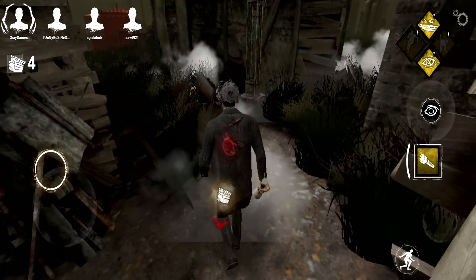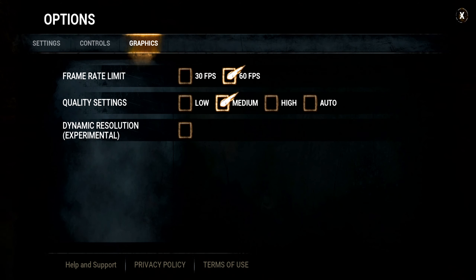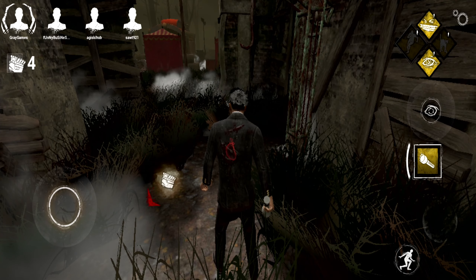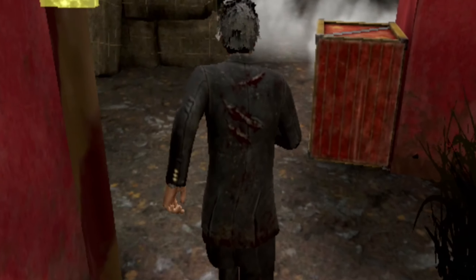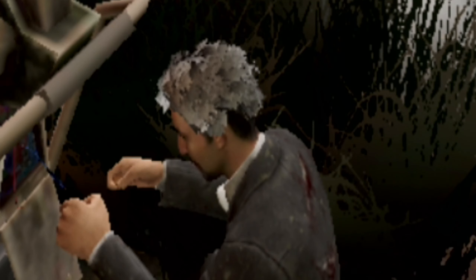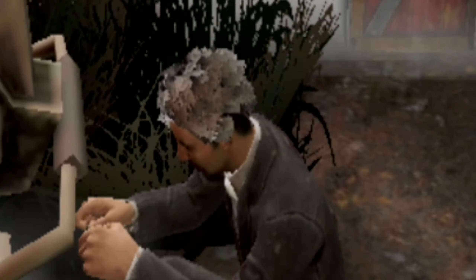God, this feels so choppy. I have it at 60 FPS and medium. If I put it to high, I have frame drops so often — I mean, I already have them often, but even worse. Tell me in the comments, guys, what phone do you play DBD Mobile on, because an S10 — you'd think you'd be able to run this game, but apparently not in my case.